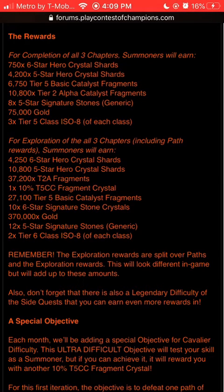Now for the juicy rewards — exploration, including path rewards, 4,250 six-star shards. For uncollected exploration, you get like 1,200 to 1,300 six-star shards. So with Cavalier difficulty, you basically get half of a six-star. In two months, if you do Cavalier difficulty, that's a full six-star right there.